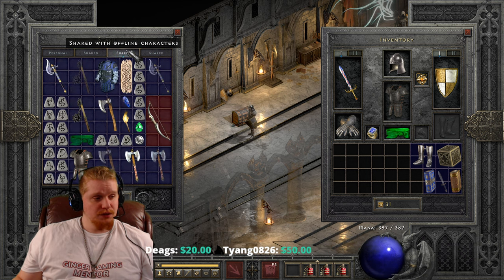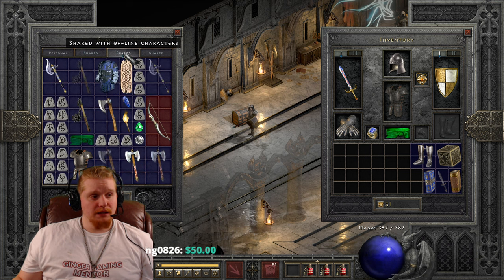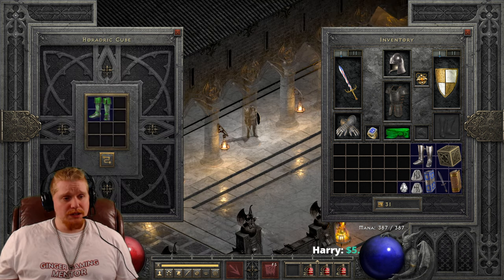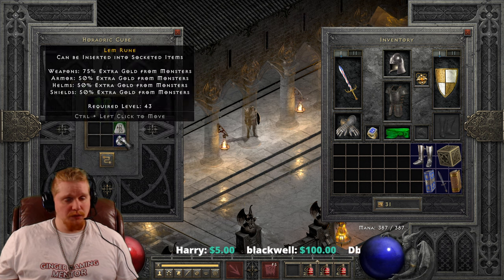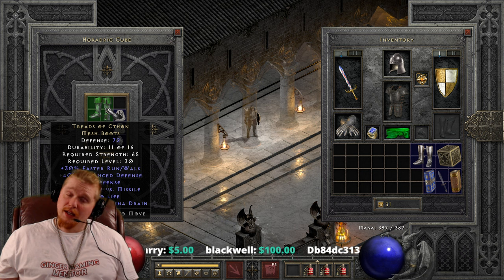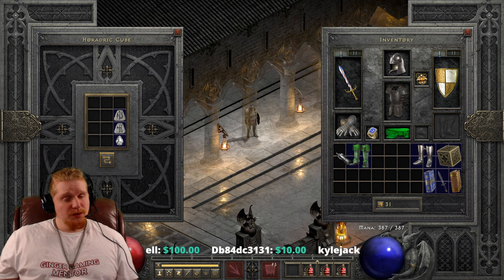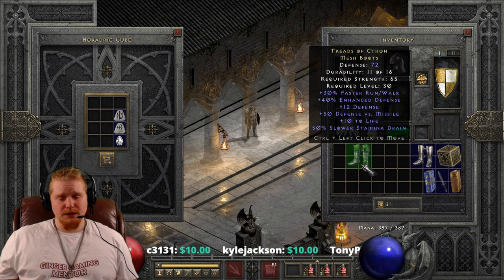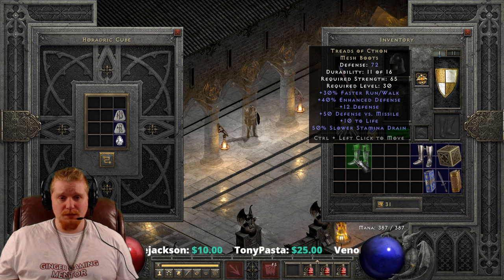To upgrade these a second time to their higher counterpart, you're going to need a Lem Rune, a Ko Rune, and another perfect diamond. So the second tier upgrade, which is going to bring this from the Mesh Boots to the Elite version, is a Lem, a Ko, and a perfect diamond. Now, before we transmute this, let's talk about the first tier upgrade. I'm not sure that it is worth it. I feel like the Treads of Cethon are really just boots that shine as lower level boots and don't necessarily shine well as higher level boots.